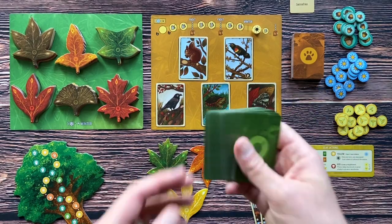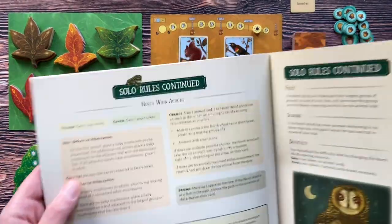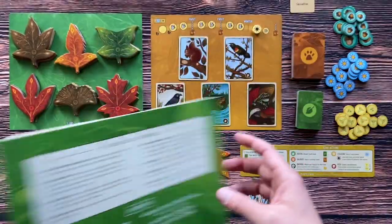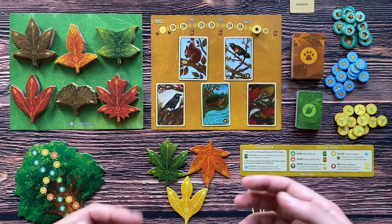The AI doesn't use leaf cards, and the actions the AI performs work a little differently. In the rulebook you have information on how the yellow, green, red, orange, and brown actions work for the AI. They work a little different, but very similar to your actions. And this is how you play Leaf.